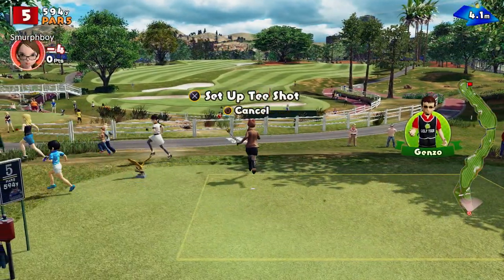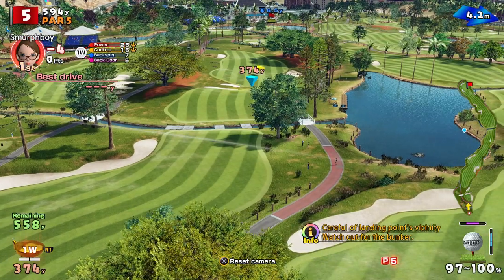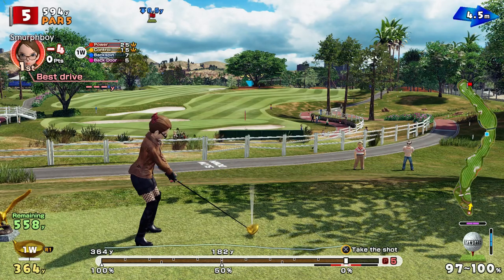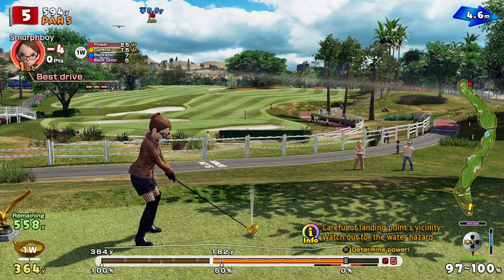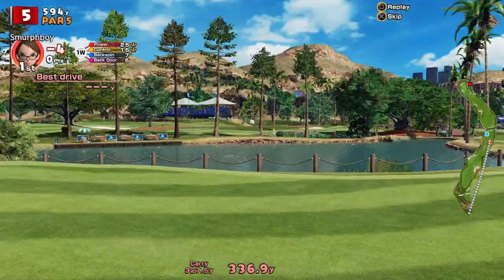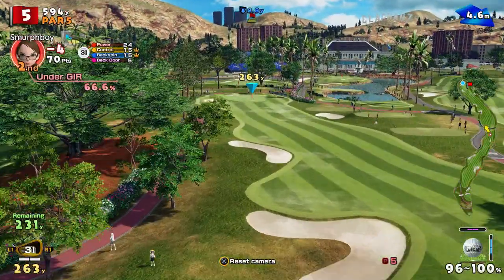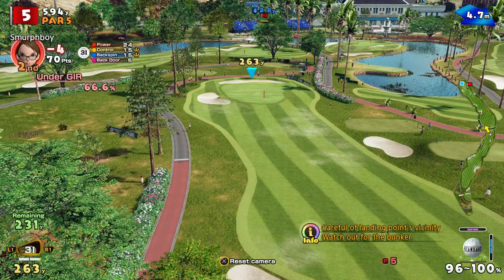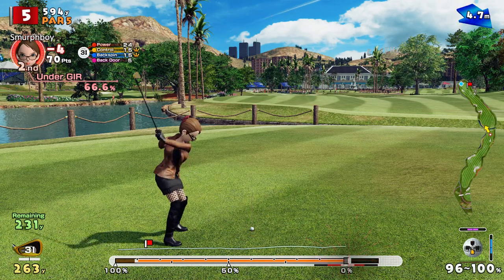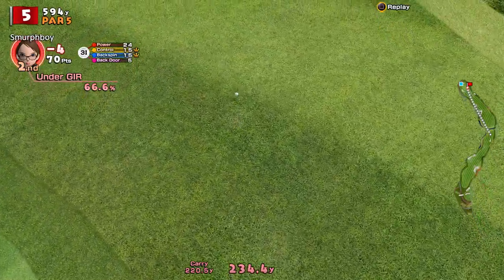Hole five, par five. Five's got a dogleg, so you can always play the other fairway. Wrong distance with those bunkers makes that tricky — that tree and that tree — so I might have to play here. It's a heck of a second shot. Three iron. My three iron is so overpowered. The issue is going to be stopping it again. Nice shot.